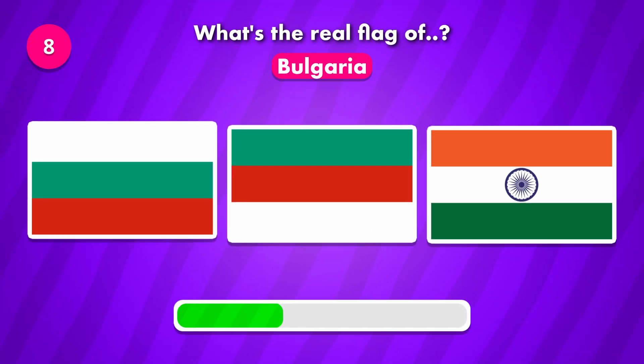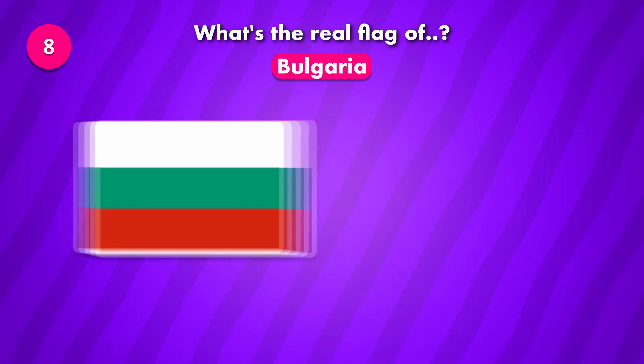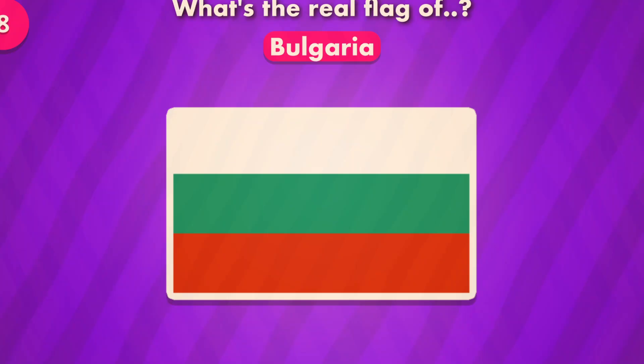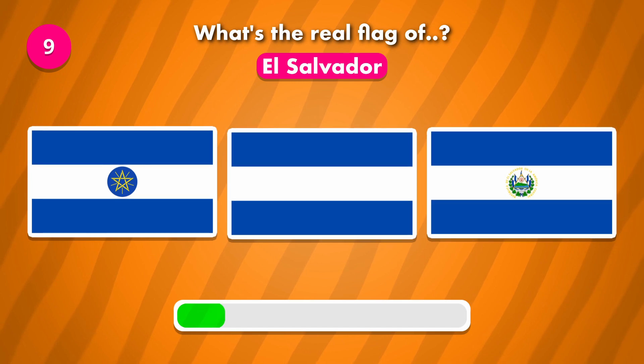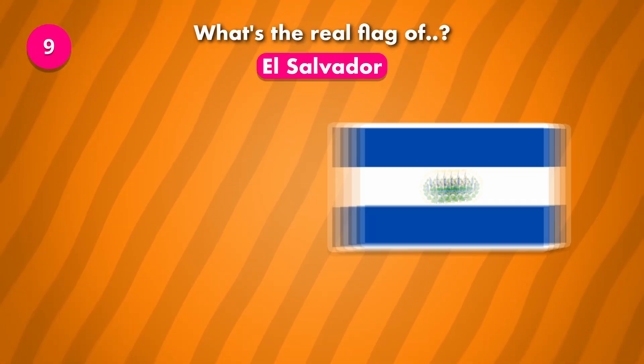Which of these is the current flag of Bulgaria? The flag was number one. The flag was number three.